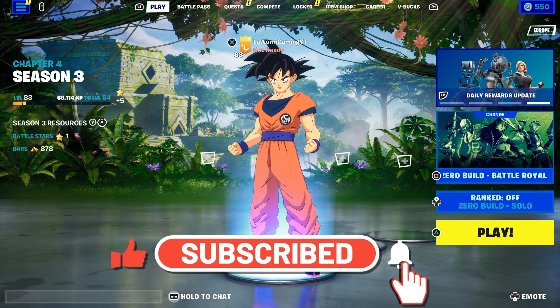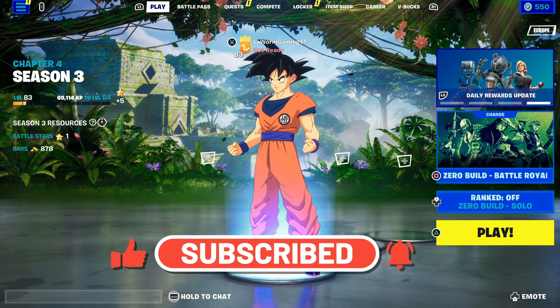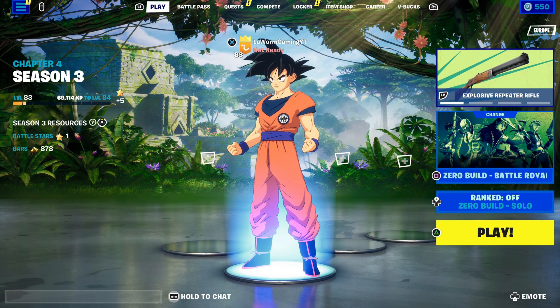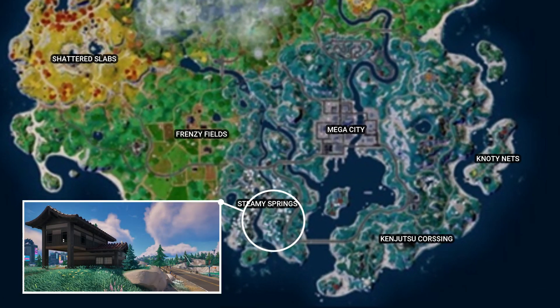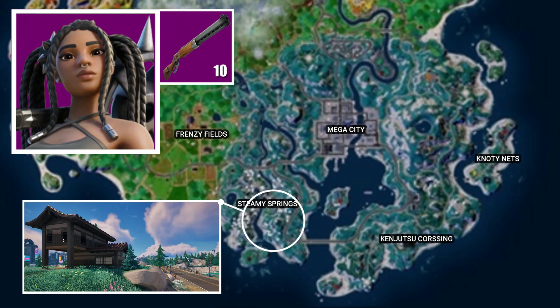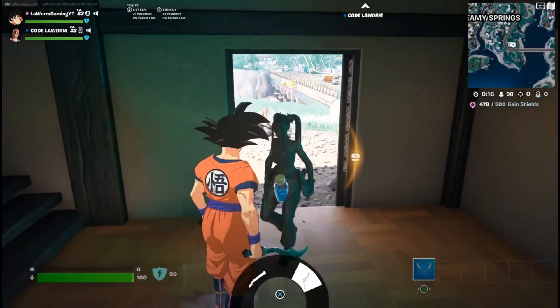Yo, it's Worm. Today I'm going to show you how to get a crown win using a new explosive repeater rifle. We're going to land just outside Steamy Springs where the bridge is. There is an NPC who's selling the new rifle for 250 gold.